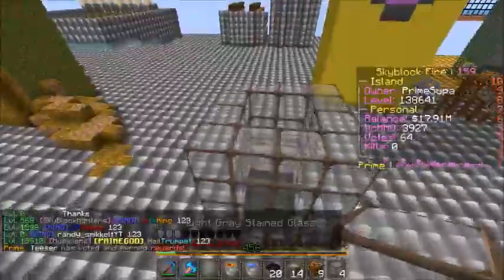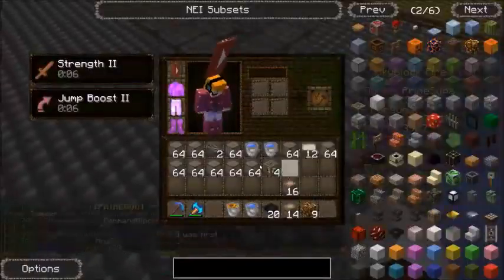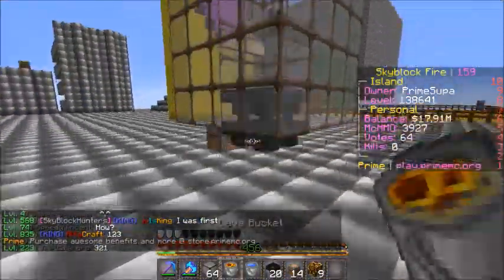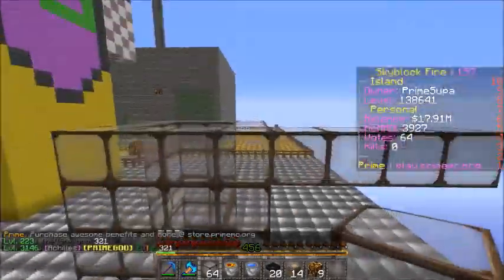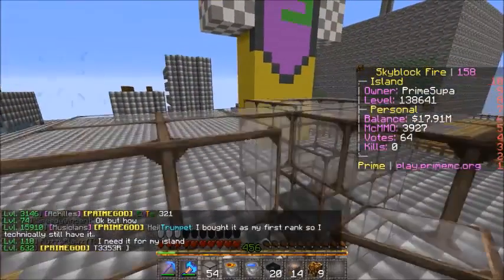Then you want to build out your little iron golem farm. You want to build 4 blocks from each edge — 1, 2, 3, 4 on each side. Keep building out from there.